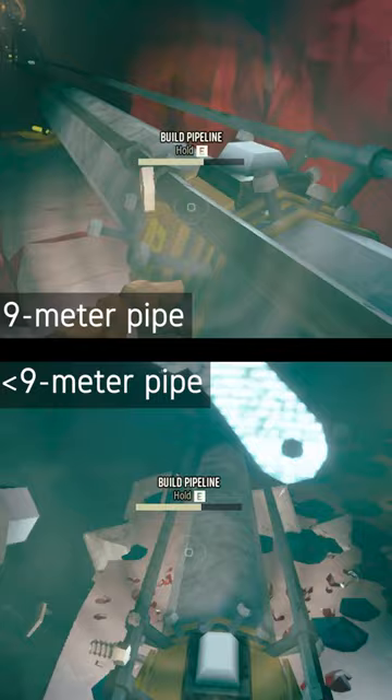Obviously, you can't do this all the time because of altitude changes, weird generation, etc. But the general rule that you should follow is to make sure your pipelines are always about 9 meters long. This reduces pipeline building times, because you have to construct fewer pipeline segments, and since the time to construct one segment is always the same, fewer segments equals shorter pipeline building times.